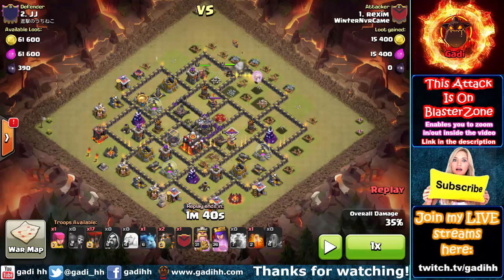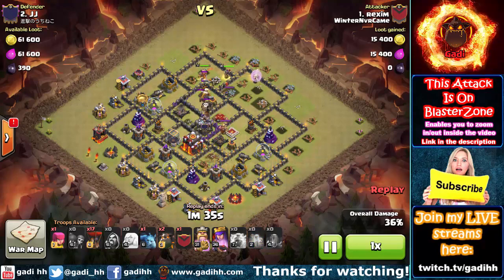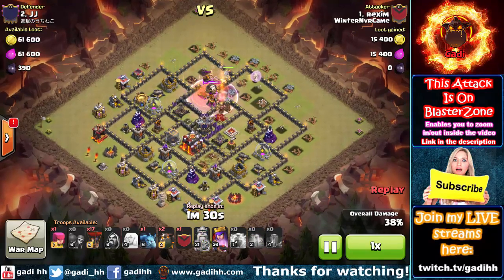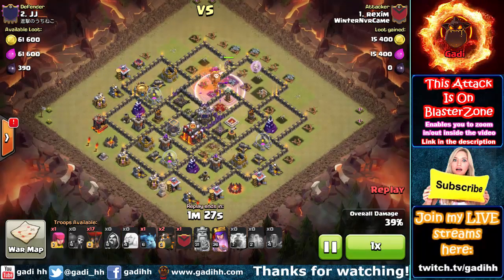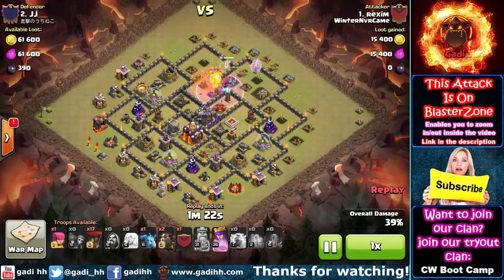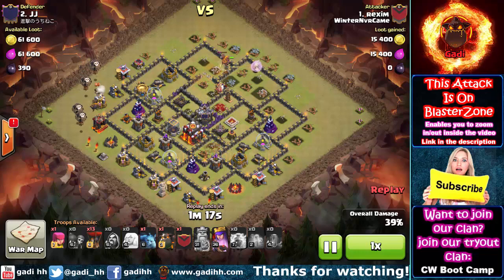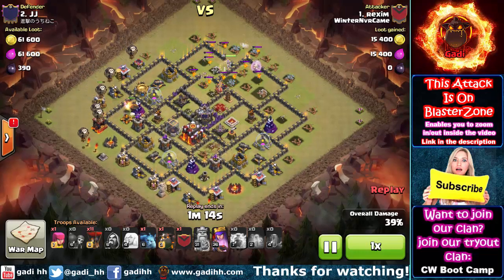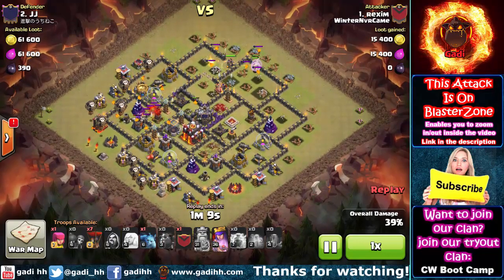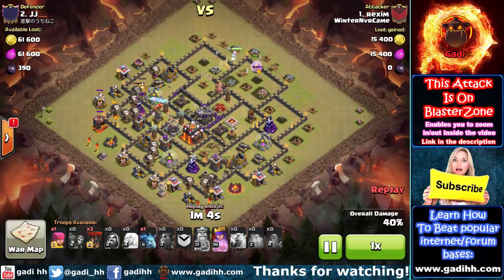This is something very important that many people don't know — they don't understand how wall breakers work, so they try to break walls and suddenly the wall breakers go off to some other path, failing their attacks. Hopefully this helps you know where wall breakers are going to go. In many cases you can plan that ahead, but even if you didn't, just look for a second at where the closest walled-in building is, and then you'll know how to release the wall breakers.